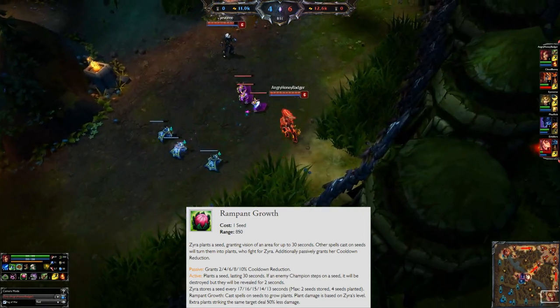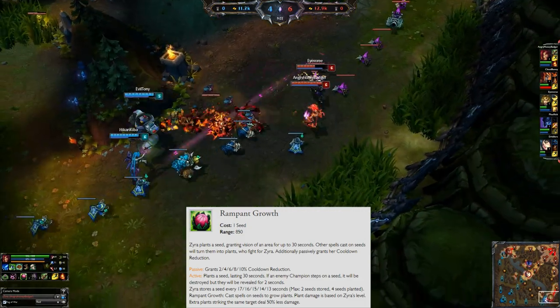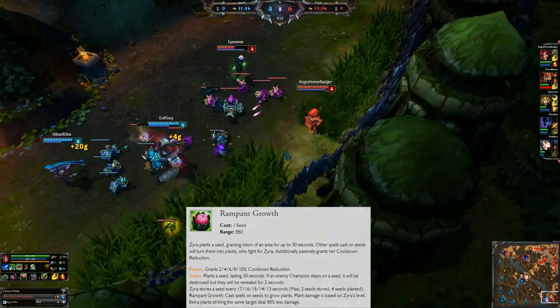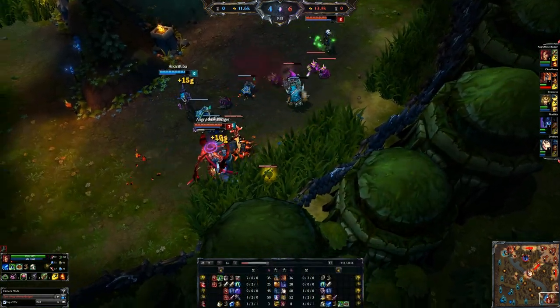You can have a maximum of four seeds down on the map and they take a certain amount of time to cool down. The W does grant passive cooldown reduction, which is kind of cool, but we only put one point into it early and don't worry about it until later on.